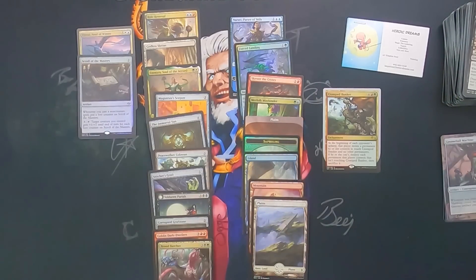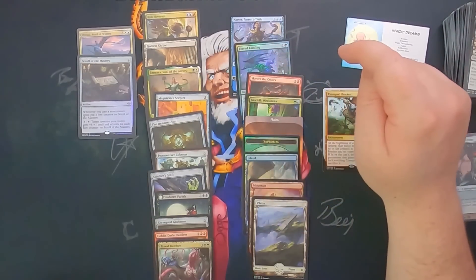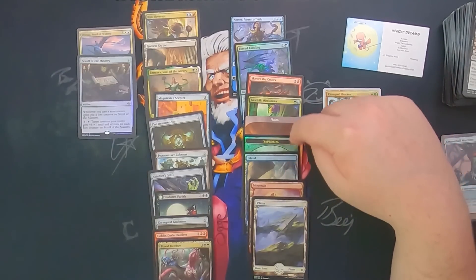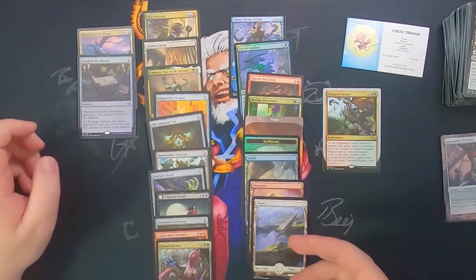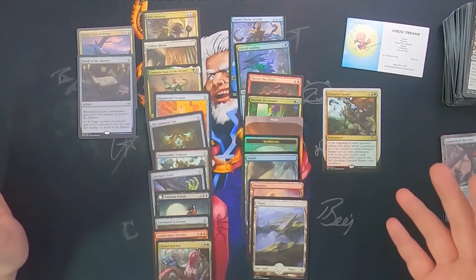We added some pretty interesting stuff to the patron pile this week. We got a Narset, a Godless Shrine, an Immortal Sun, Full Art lands, a Foil Full Art Island, a Foil Rare, and an additional rare out of the Eldritch Moon pack. Some interesting stuff — pretty decent haul, I would say.